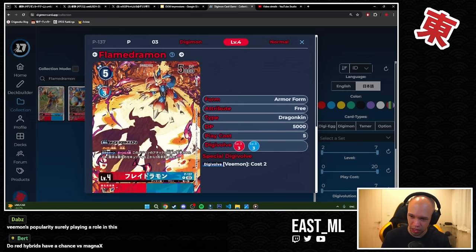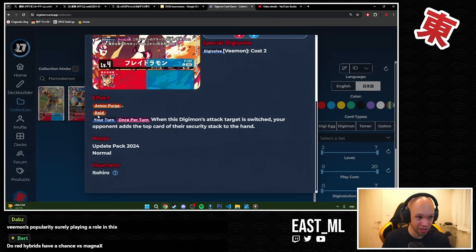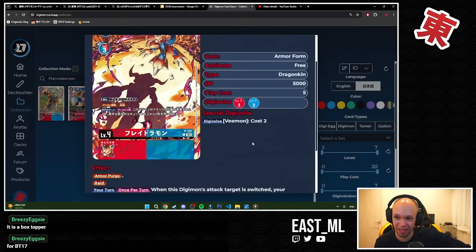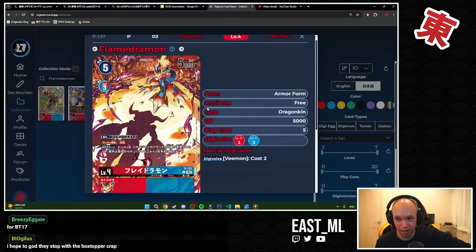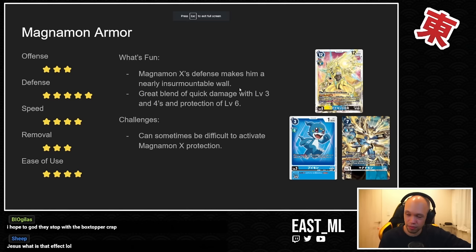So not only do you have to worry about Magnamon X popping security two at a time, but you have to worry about this Flamedramon and the Jamming Veemon — it's kind of wild. This is only more support for a deck that's already really good. That's Magnamon Armor — a pretty straightforward deck, really strong defensively, and pretty good all around.